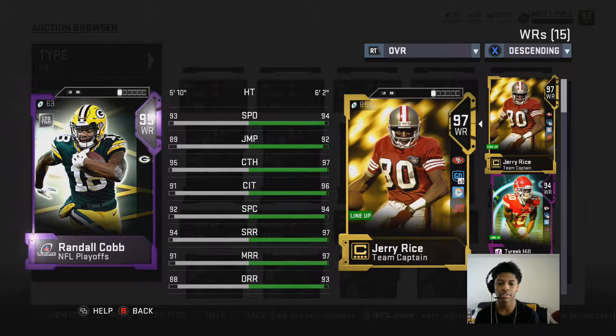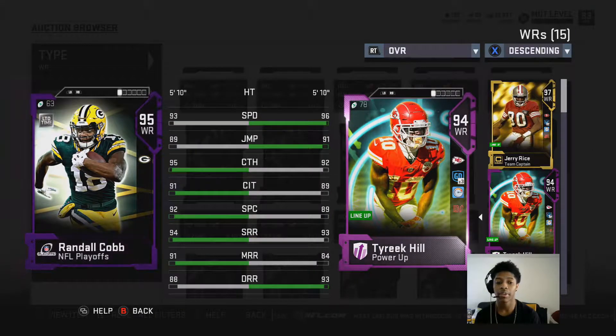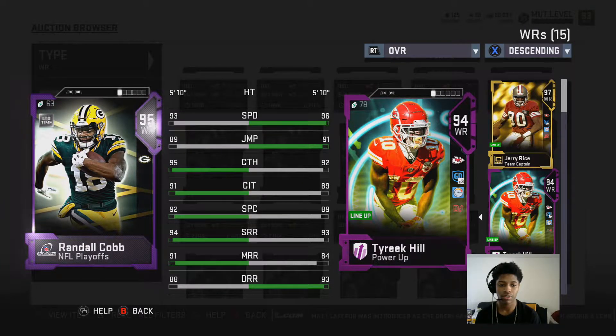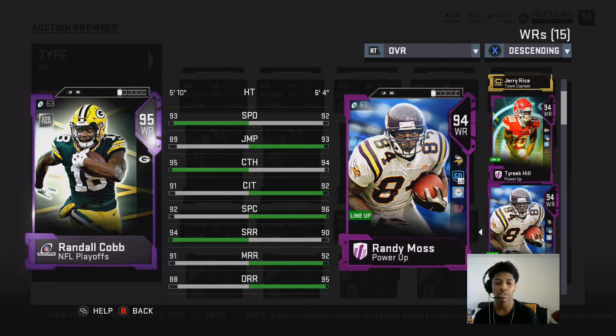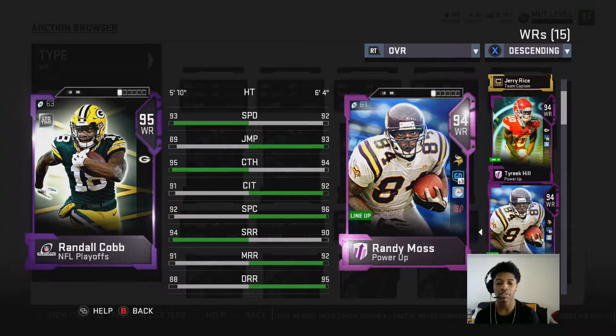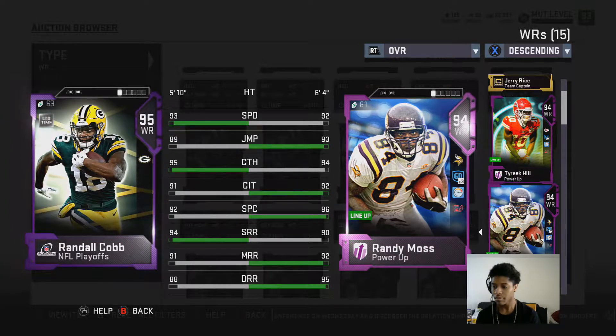Let's check his stats compared to Jerry Rice. He went one overall higher, but he has three better catching, two better catching in traffic, three better spec catch, one better short route running, and seven better medium route running — but five less deep route running. Compared to Moss, it's also about an even split. Moss is one overall higher but honestly, Moss is a better card. With just a simple chem on him, Moss is easily the better card.